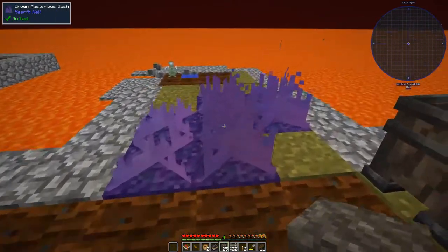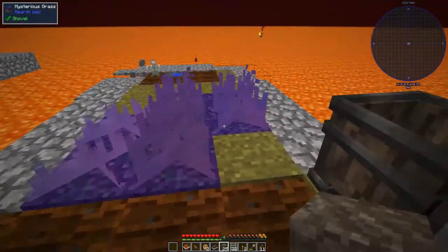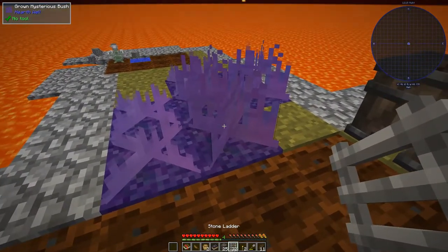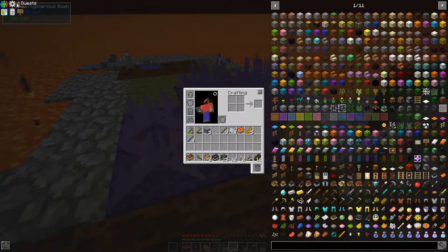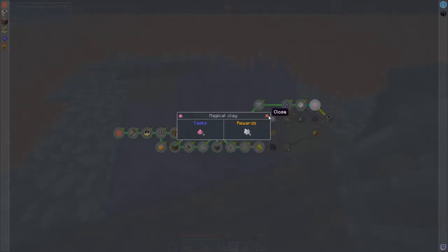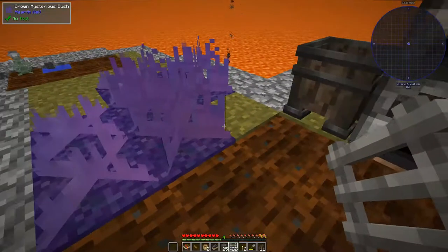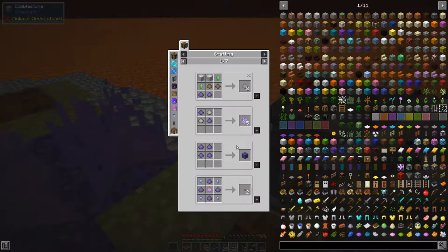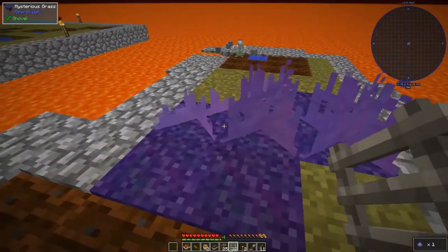We do have some mysterious grass — it has been spreading. I haven't touched it because I want to do this on camera. As far as I know, we break this stuff. Let me check the quest book to make sure that's what I'm supposed to be doing. Apparently it's not in there, but I think we break it and get different things — mysterious dust. That's the stuff I sacrificed myself for. Basically it turns saplings into saplings, but I think we're supposed to break this stuff.